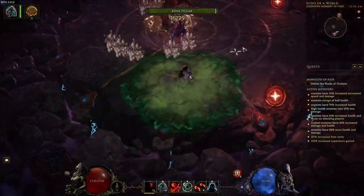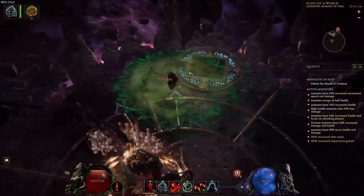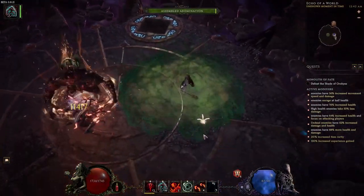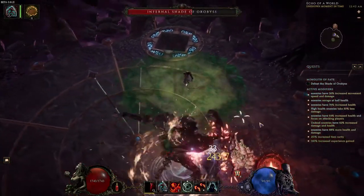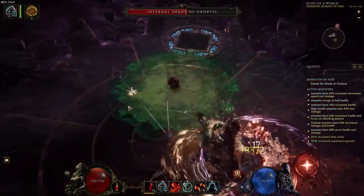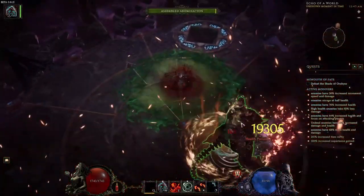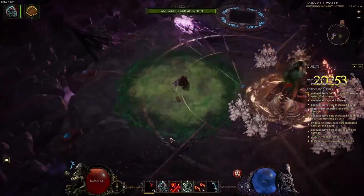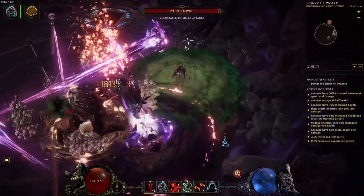Why that's important is because if we cast our Bone Curse, which will summon all the little bone minions, and as they die and get consumed by the Abomination, a Wraith will spawn and then count as a Wraith for the Sol Reve. So we do not have to spec Wraith at all. It just counts as an extra minion, which is insane for this build because it allows us to run the Sol Reve node without having to spec in Wraiths.